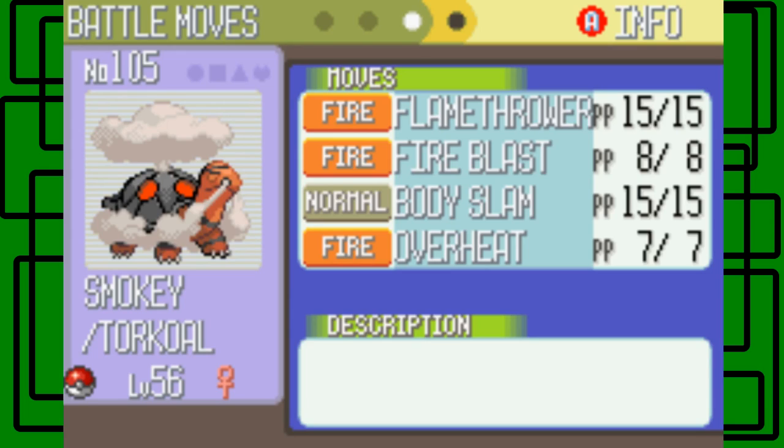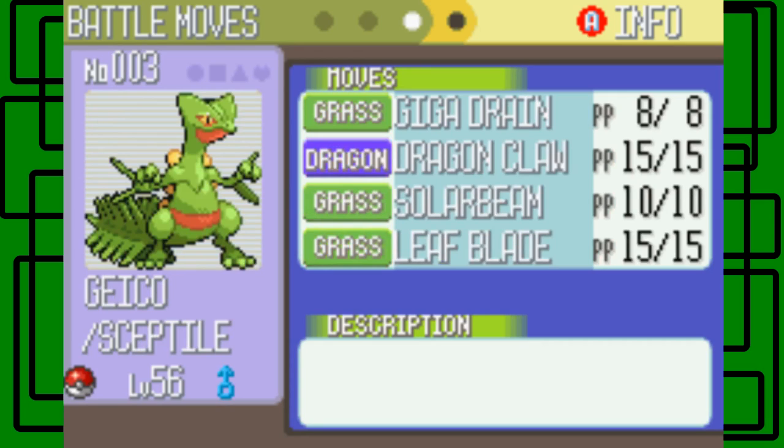I used three PP ups on Fire Blast and two PP ups on Overheat — that's five right there for Smoky. And three PP ups on Giga Drain for Sceptile — so three plus five is eight. That's how I used all eight PP ups. Giga Drain, Fire Blast, and Overheat all originally had just five PP each.